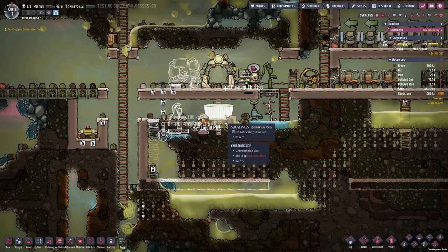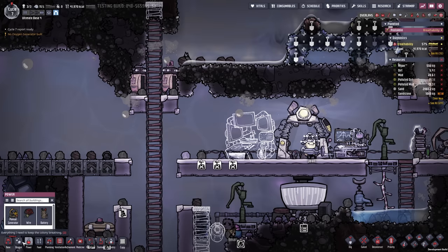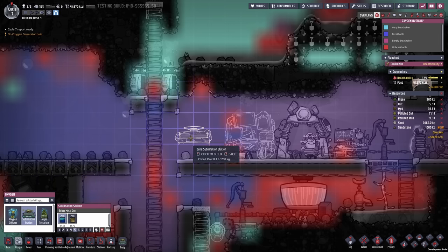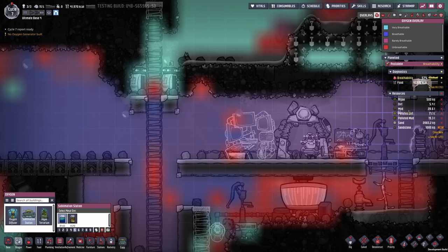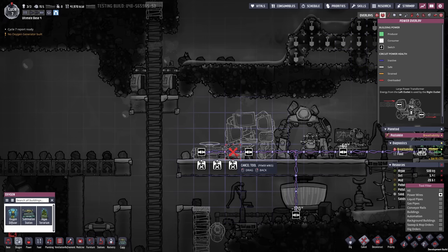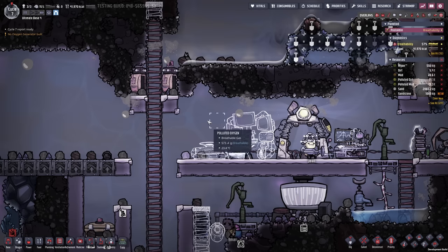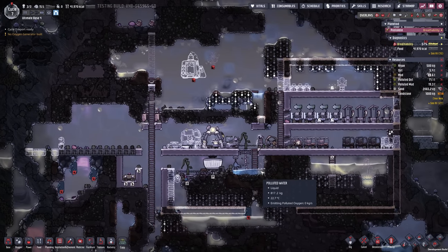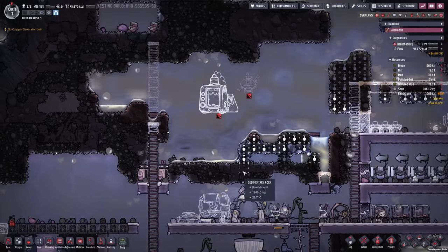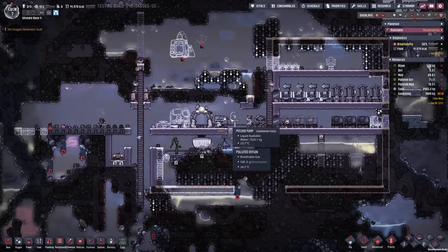I'm not gonna do anything with the sludge press yet unless we actually finish the water storage. Actually, this very last bit of cable I could use to create some more oxygen. Now that we're going for the deodorizers, a sublimation station in conjunction with polluted dirt might be the perfect solution, so if we want we can set this up here. I need deodorizers all the way around to convert the resulting polluted oxygen into normal oxygen right away. Even though we still have lots of things emitting polluted oxygen, it's still better to have it under control.